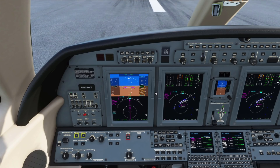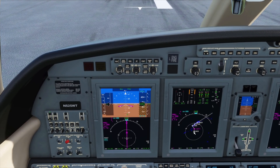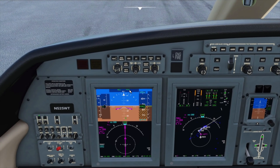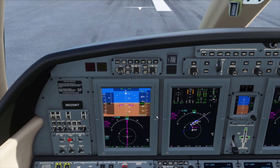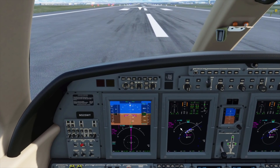We now have better VNAV path smoothing. This was really noticeable in VNAV descents with sharp turns like 90 degrees — you would often end up in a no-path situation and then have to use the vertical speed to get back down. It's now a lot more robust and shouldn't do that, at least not too often.